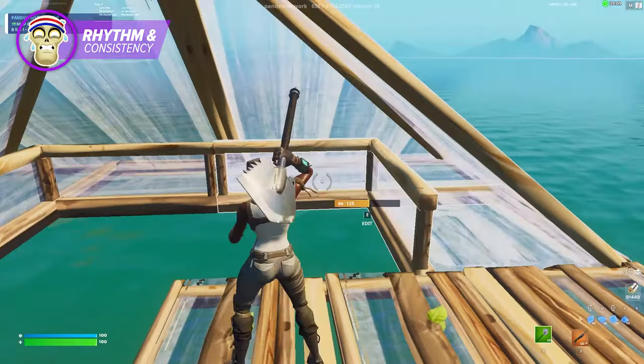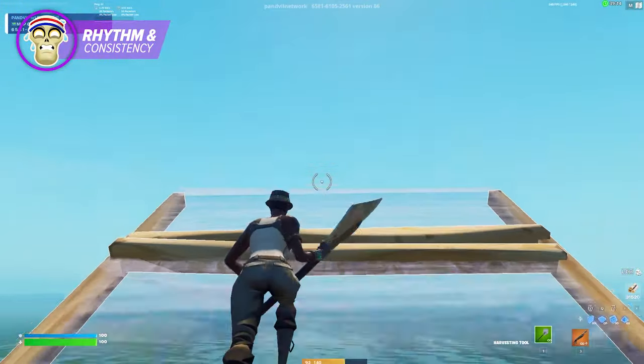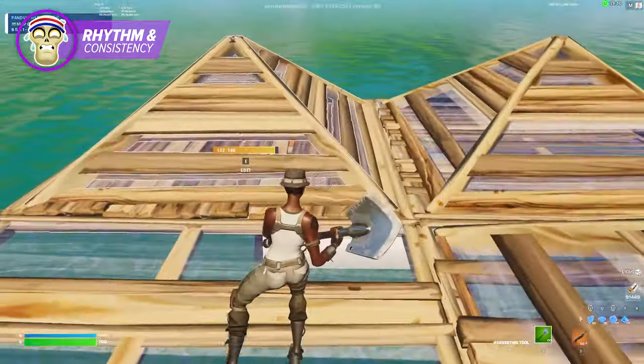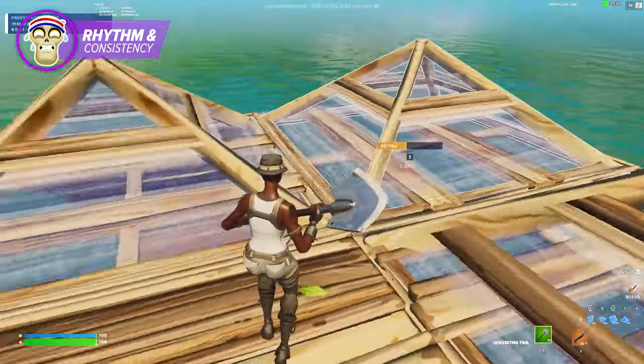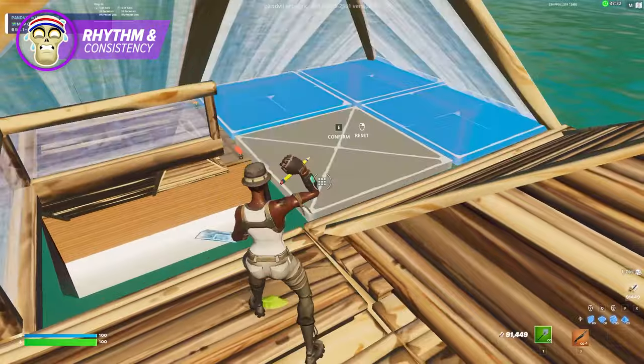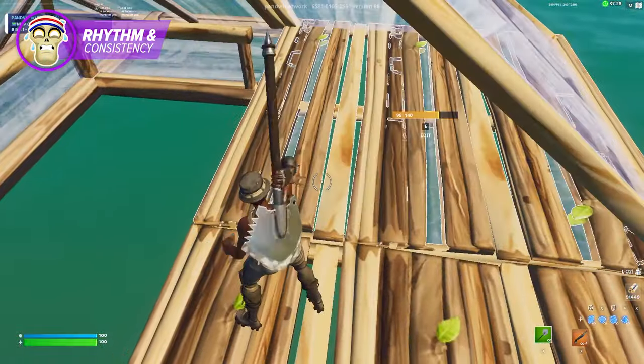One drill that will help you out a ton in this process is the double edit circle. What you're going to do is go on an elevated layer and place four sets of cones and floors, all connected to the same corner. Stand near the center of these builds and double edit through each set. Immediately go back to reset each build and repeat the process. Once you get the timing down, this should almost look like one fluent motion. So get to practicing.